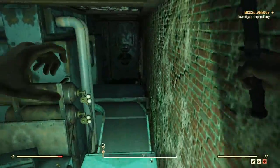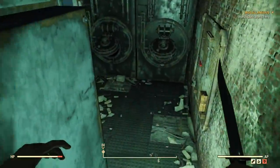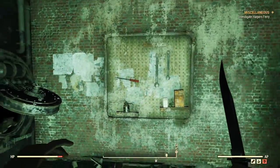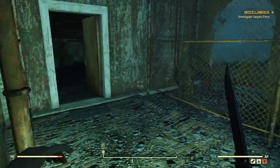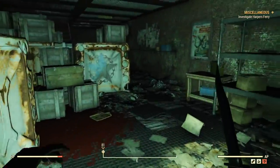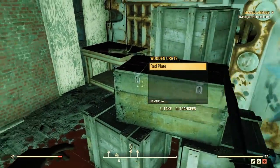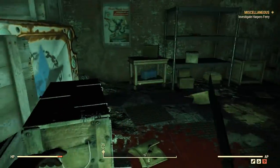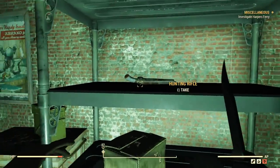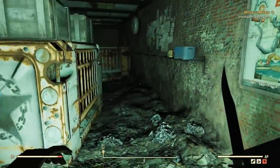You'll see this hacking terminal - you don't actually have to hack it. Simply jump on the conveyor belt here and head straight through. Make sure to gather up all that loot here as well. Coming on in here, make sure you search that wood crate and on top of it, because there always seems to be a weapon there too.